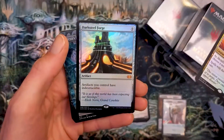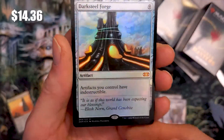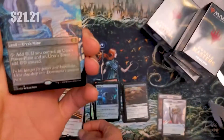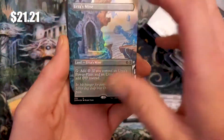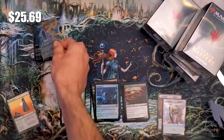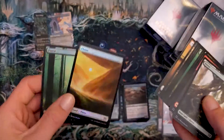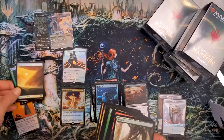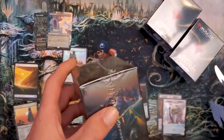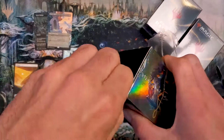Oh my gosh — a Darksteel Forge! Artifacts you control have indestructible. And an Urza's Mine — putting that one right there. And a Toxic Deluge. Not the crazy hit we were hoping for, but a Forest and a Plains in the back. That Darksteel Forge though — I'm down with that, that's sick. I feel like that's a card I haven't been seeing a ton of people pull.